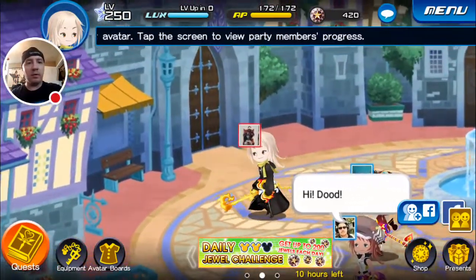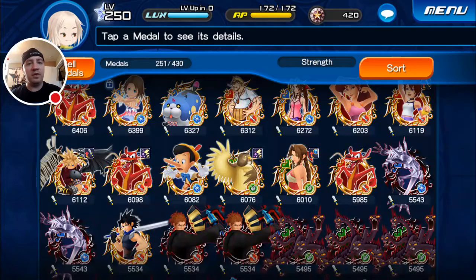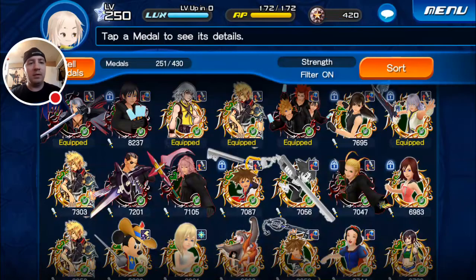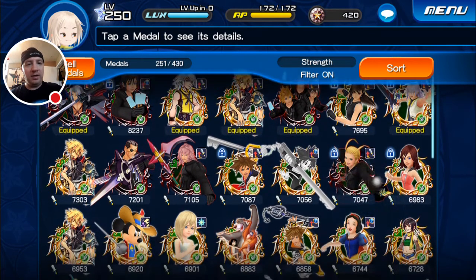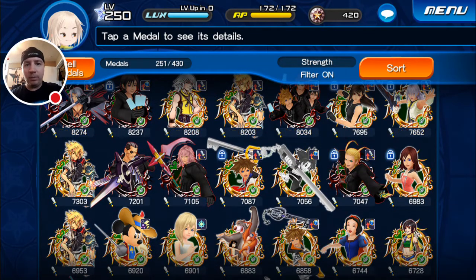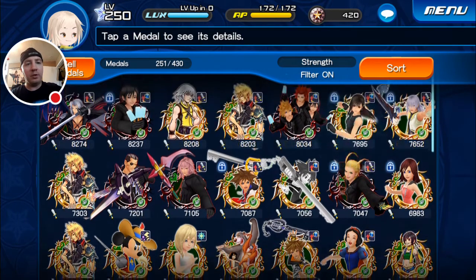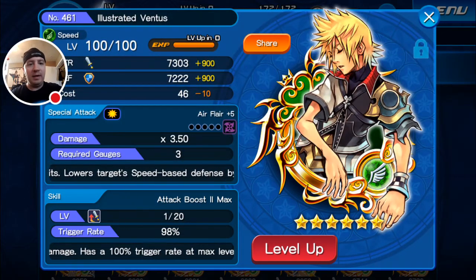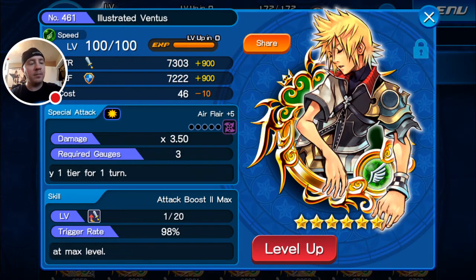Today we're going to go in there and guilt all those excess medals now that we have just sitting around. I'm going to start out with Speed first because I only really have one medal to guilt in Speed, and that is going to be my Hydra, the new Hydra. I do have three Ventuses — we did pull those, which is really lucky. I didn't plan on pulling two of them, but we managed to get three. This is the one I'm using right now; he's almost Chippendale'd out and he does have an Attack Boost 2 Max on him. That's a really good medal.